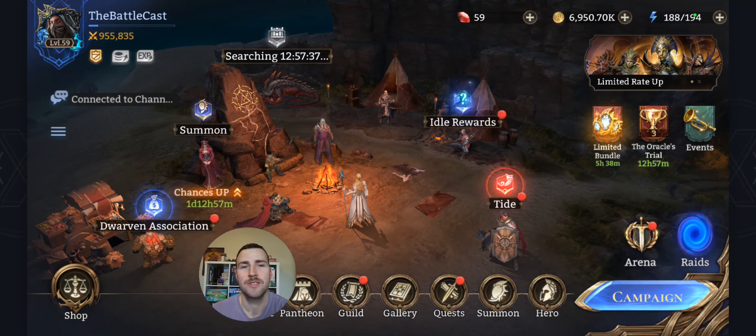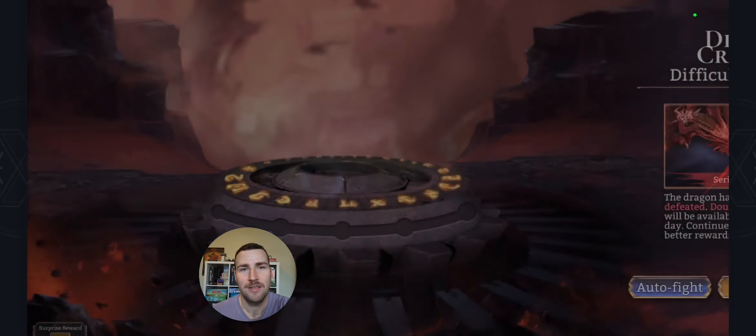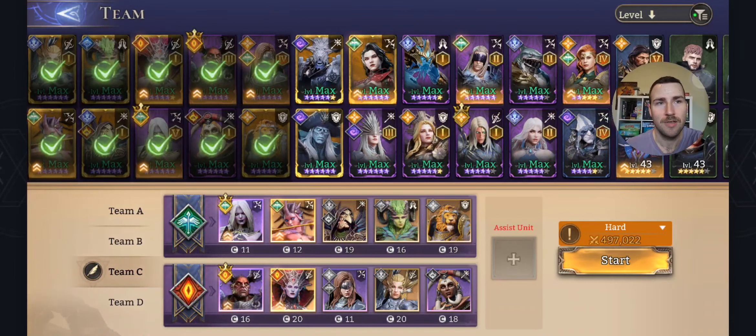Maybe you can see where this is going. So I'm going to show you how to do this in Guild Boss. It's very interesting. Now me in Guild Boss, I'm actually on Nightmare 3 — I can't get through the third shield and I think that's where probably a lot of people are struggling. So I'm going to show you a cool strategy to kind of gimmick your way through it.